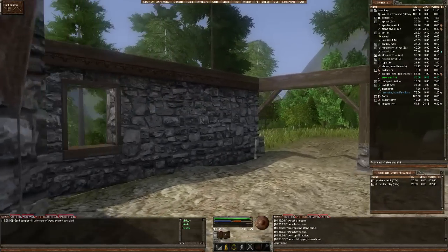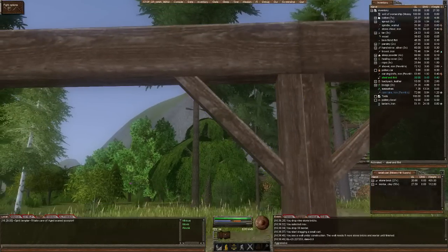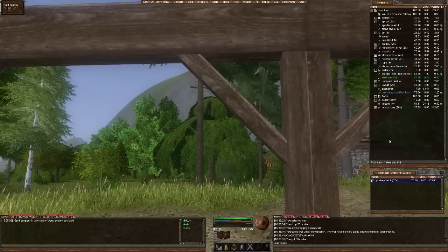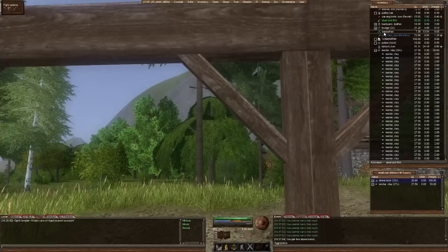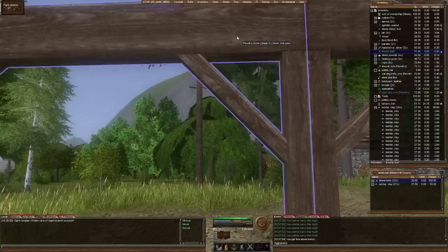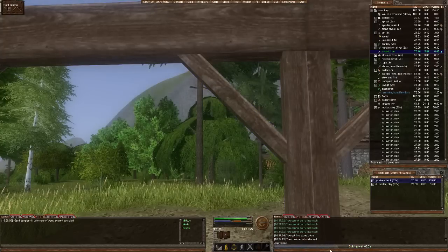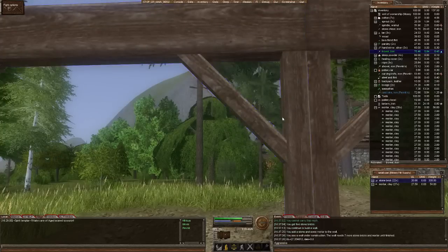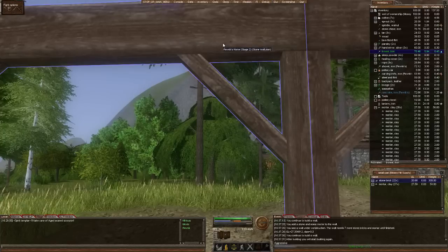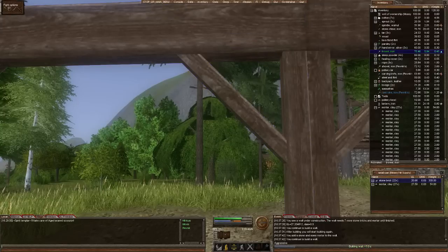You can build whatever you want - it's fun and exciting. Let's actually get into building. We walk up to our unfinished wall, double-click it, and it needs eight more stone bricks. Take some mortar, take some bricks, get the trowel, right-click and hit continue - there's the infamous continuing bar as we are now putting a brick and mortar on this wall. Double-click it and now we only need seven more. Hopefully next time we'll have a lot more finished and it'll be more impressive. Thanks for watching!